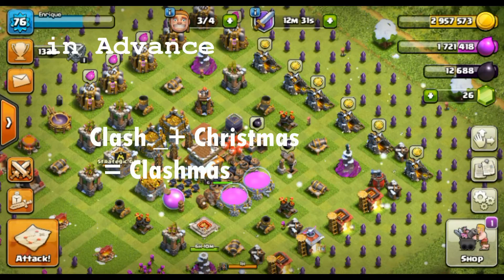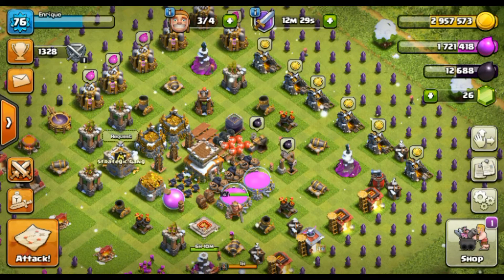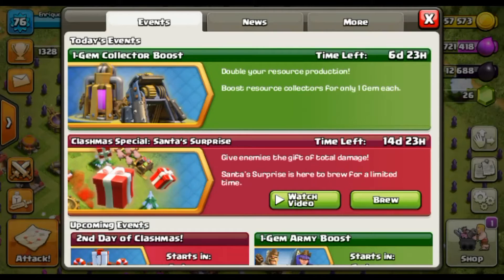Hey guys, what's up! Happy Clashmas to you guys. I have some news — two new events in Clash of Clans have started. The first one is the One Gem Collector Boost, which doubles your resource collectors for only one gem each. So if you have six collectors, you will need six gems.